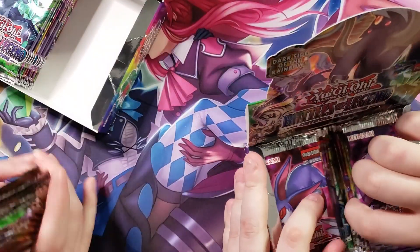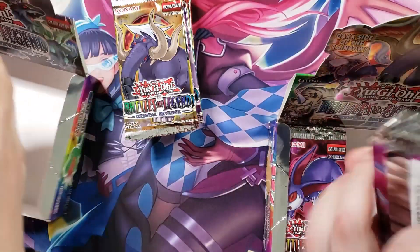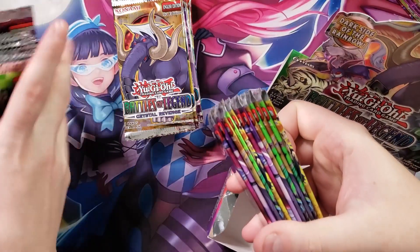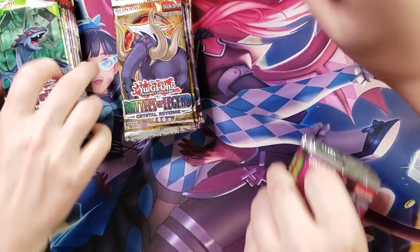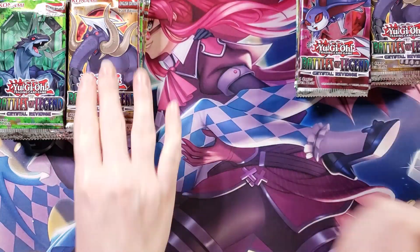Every box always looks cool. I had to count my packs because it slid when I was looking at it. And that's cool too — if you look at them from the side, usually it's just one color, but with this one they're all sorts of different colors. It's a rainbow. Which makes sense, because it's Crystal Beast. Anyways, guys, let's go ahead and get straight into this.